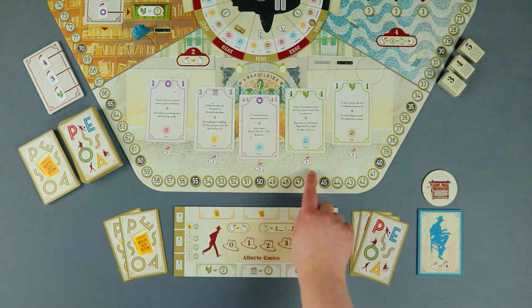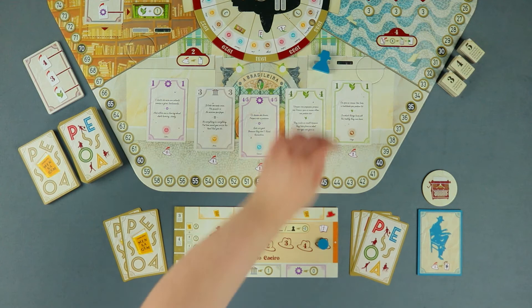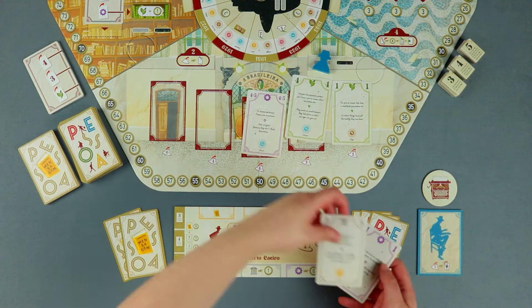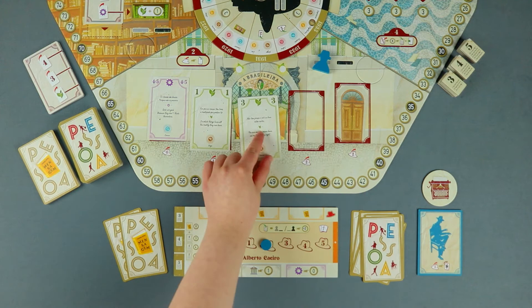For example, after moving my heteronym's meeple to a Brasileira, I decide to take those two cards — exhausting one energy for this card, and two energies for this one. In addition, I decide to take this card as well, considering that it does not have any energy cost. To end my turn, I slide the remaining cards to the left and refill the empty spaces with new cards.